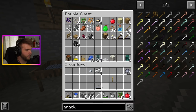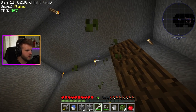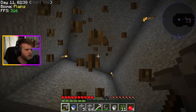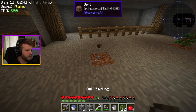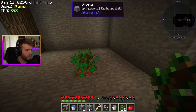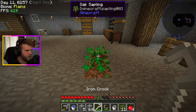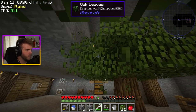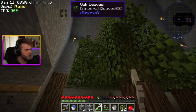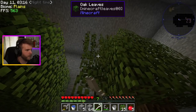Let's try out this iron crook. Oh my gosh, it is blasting through these leaves so fast! Do we get a higher chance of getting stuff though? Let's get all this, plant another one. Right now I'm just trying to get some more food going. I need to figure out how to get seeds too so I can start my farm going. We're getting some more apples — I've got four apples total.